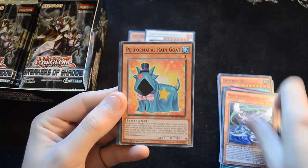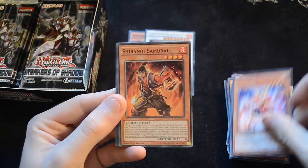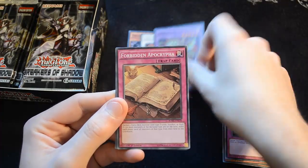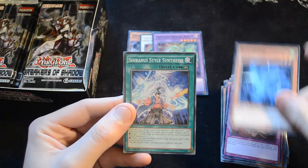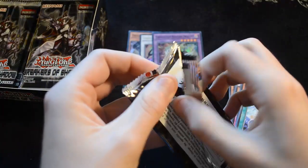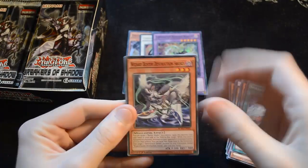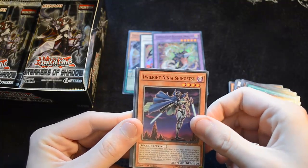You get a whole bunch of different swords to go with your Buster Blader. Performer Pal Rain Goat, Solo the Melodious Songstress, Shiranyu Samurai, Pendulum Reborn is our rare, and our Super Rare is Chimeratech Rampage Dragon. Then we have Forbidden Apocrypha, Al Lumirage, Shiranyu Style Synthesis again. It's really nice to be able to get 24 holos from a single booster — before we weren't seeing anywhere near as many. Then another Wizard Buster Destruction Sword, Dynamist Brachion, Twilight Ninja Shingetsu.